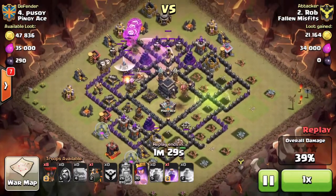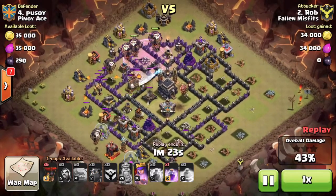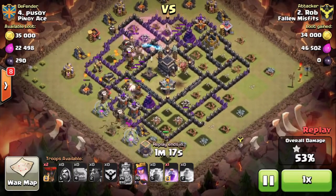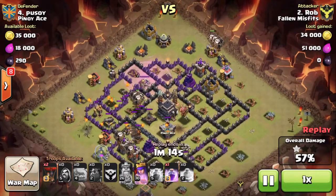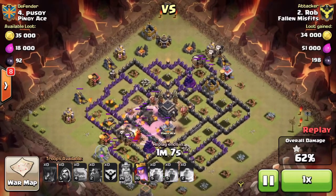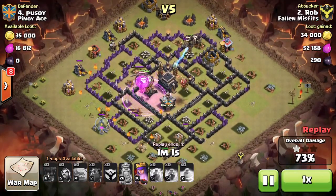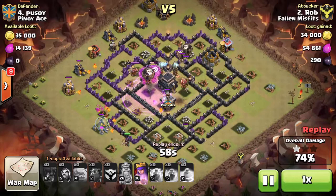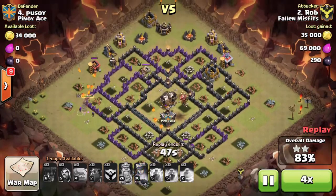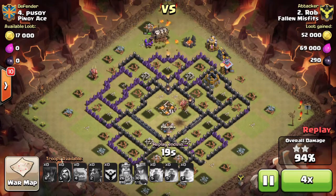His AQ is still at the bottom doing some damage. He uses rage spells to speed up access to the air defenses. As soon as the air sweeper is about to go down, he continues his LaLoon deployment toward the bottom and holds back a few loons to place up top in a phased way, so the Wizard Tower's splash damage doesn't hit all his loons at the same time — I thought that was absolutely very smart. He gets all defenses taken out for a very nice three-star. A great attack by Rob.